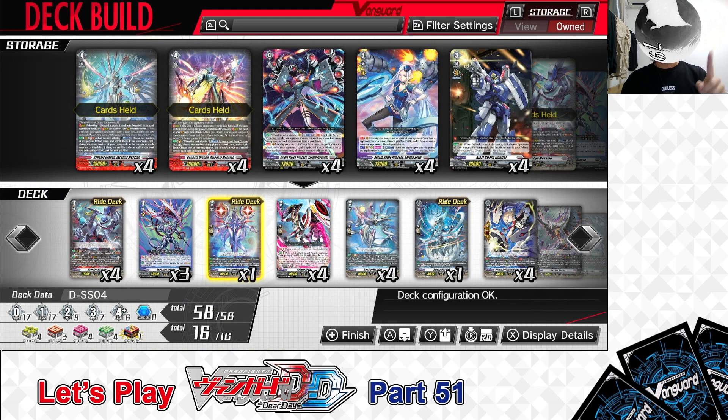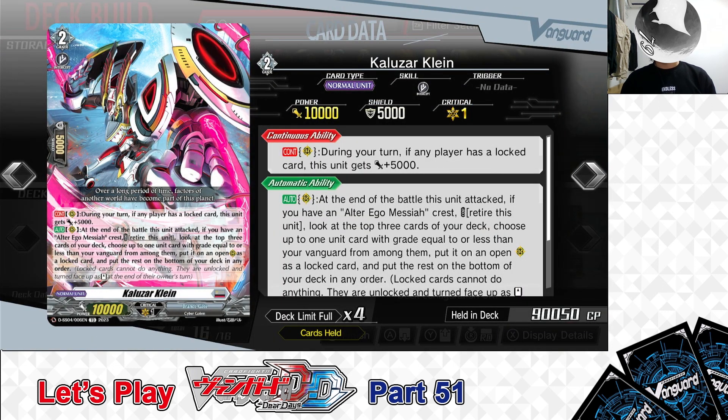The Grade 2, Awaking Messiah — we have one in the right deck. Next up, the Grade 2: Kalazar Claim.